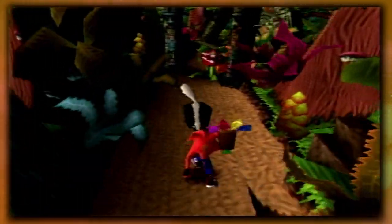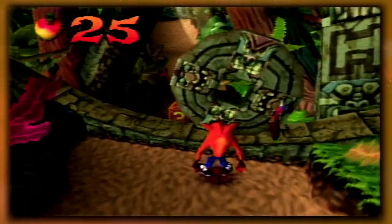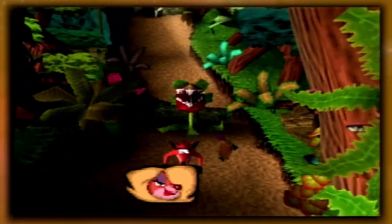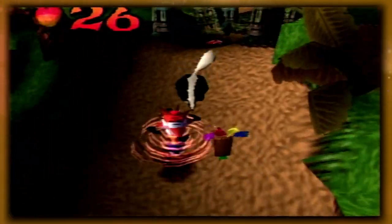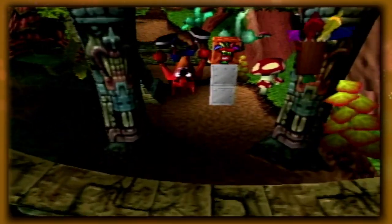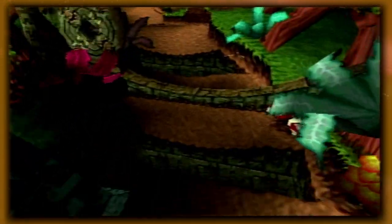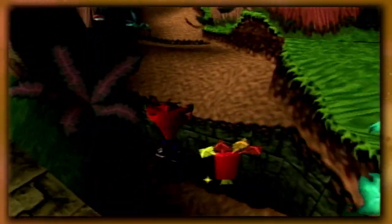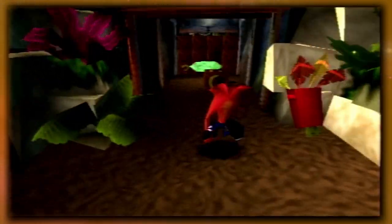I haven't played this since playing the remasters a year or so ago, and one thing that was said about the remasters was that the controls were improved. Crash can only move in eight directions on the PS1 — I guess they made it so that it could move in any direction. But in terms of the general clunkiness, I never really found the original Crash Bandicoot games to be that clunky.